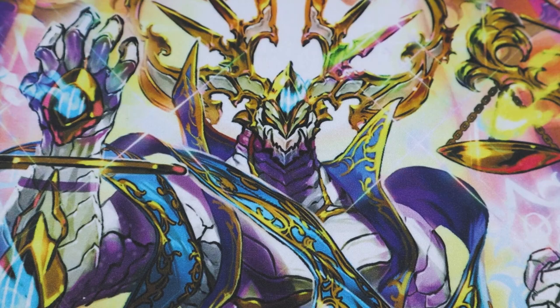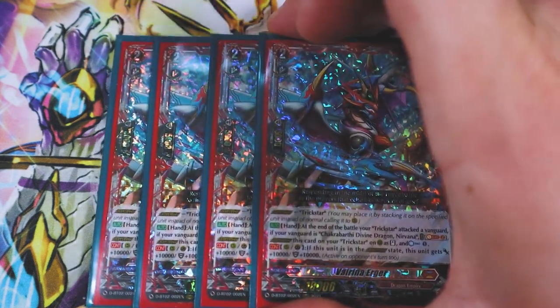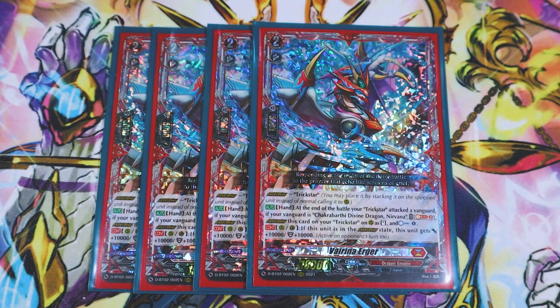On to the main card of the deck, which is Virena Urger. Urger's skill is you can overdress it over Trickstar. When it's in your hand, auto — at the end of the battle that your Trickstar attacked a Vanguard — if your Vanguard is Nirvana, you Soul Blast 2, overdress this from your hand as a stand on top of Trickstar, and counter charge one.